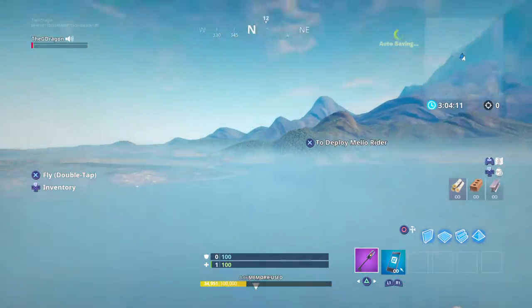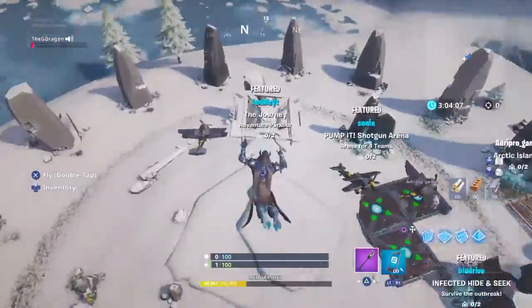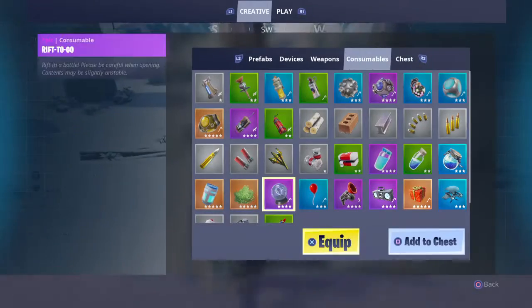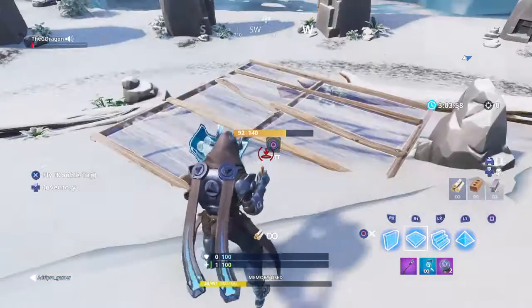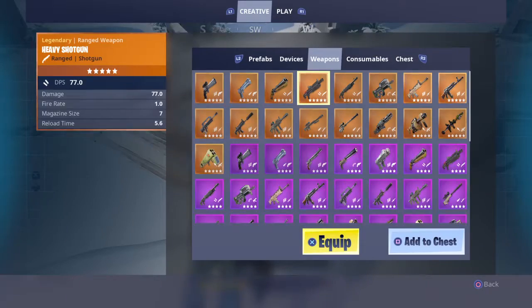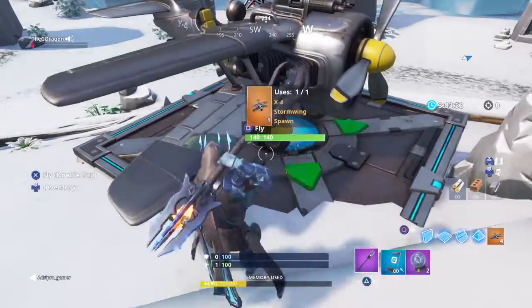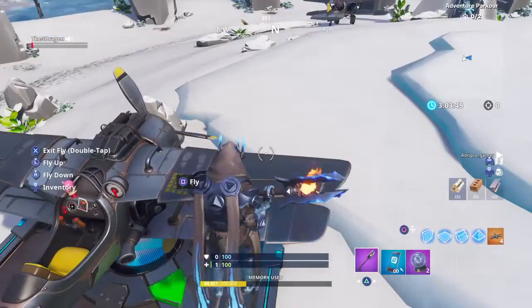You will respawn back in the creative hub. Now what you do is you take two rift-to-gos and a plane. You're gonna want to place the plane — it doesn't matter where you put it.